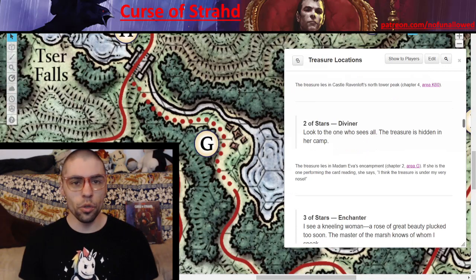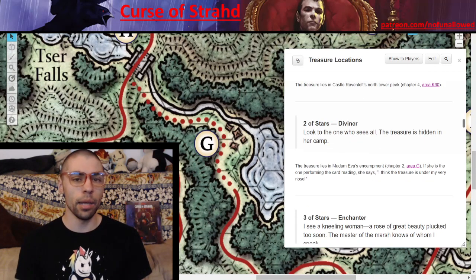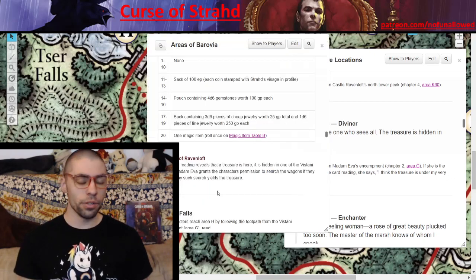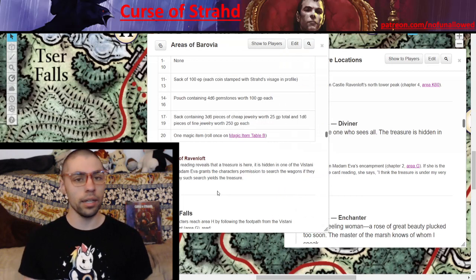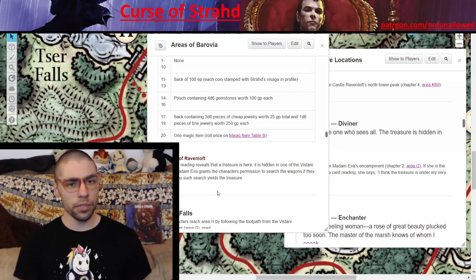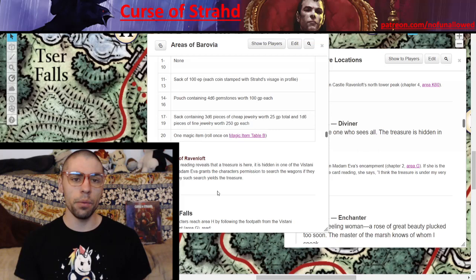Two of Stars — Diviner. 'Look to the one who sees all. The treasure is hidden in her camp.' If Madam Eva is the one giving this reading, specifically at the Zarr pool encampment, she will add: 'I think the treasure is under my very nose.' After getting this, if your players talk to Madam Eva, she will allow them to search around the camp and after a small search they will find the item. Why do the Vistani have this item? Did Strahd give it to them thinking they would protect him, or did he give it away because deep down he wants his curse to end? I like the approach that the Vistani are waiting to give it to someone who has destiny on their side.